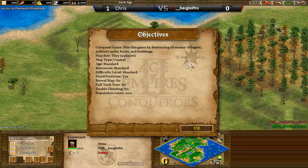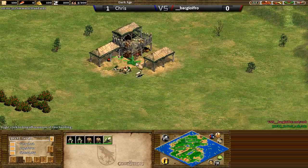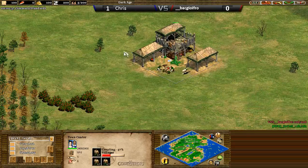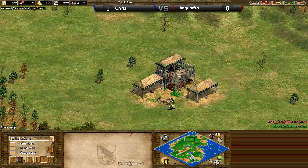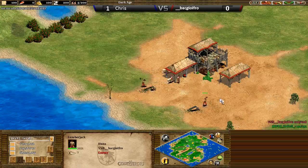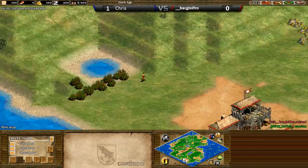The map looks like Nomad — let me just have a quick check. Oh no, it's Coastal. Never mind. Of course it's not Nomad — they've seen it. As soon as I saw it, I didn't think Nomad either. I just saw the town centre staring at me. It looks so much like Nomad, pretty much identical, but it is indeed Coastal.